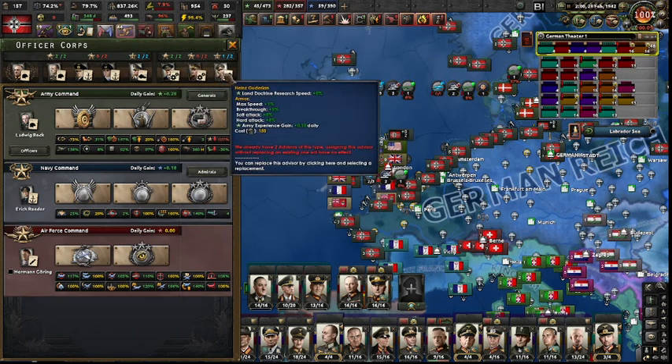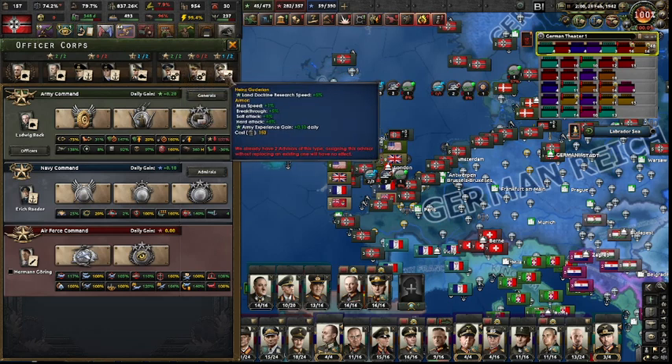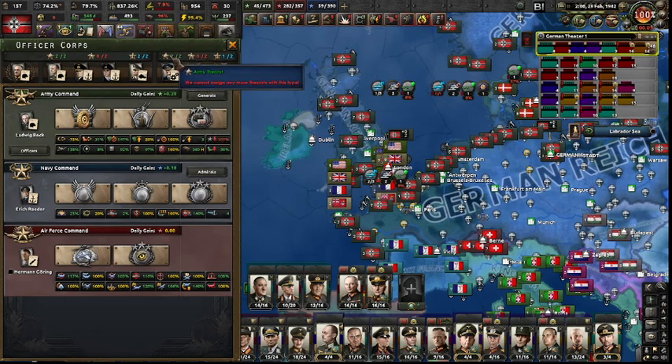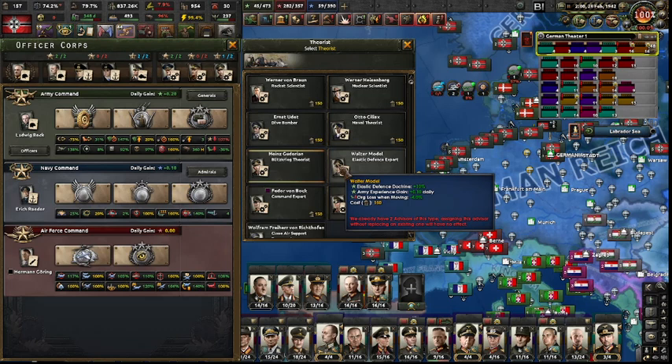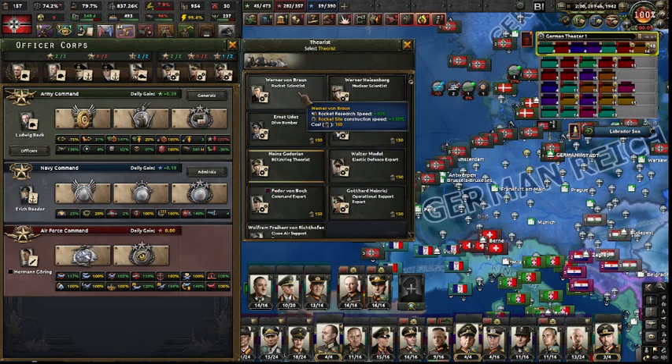The third section is your Theorists, also divided into three sections with no more than two from Army, Navy, or Air Force. Some theorists are very, very specialized — for instance, the nuclear scientist or rocket scientist available for Germany. If I'm going to develop a nuclear bomb, I want that theorist selected before I start that research, because it saves 10% of research time. Considering the nuclear program takes five to eight years to complete, saving half a year or more is significant.